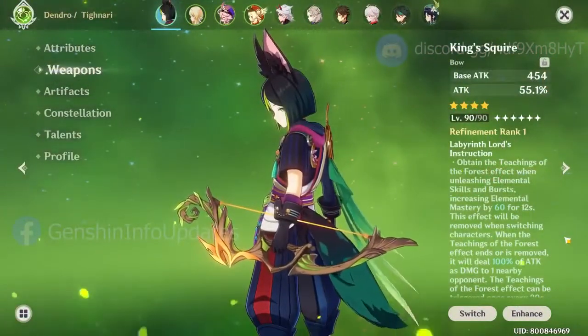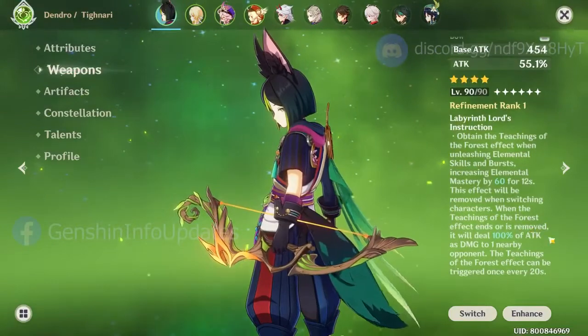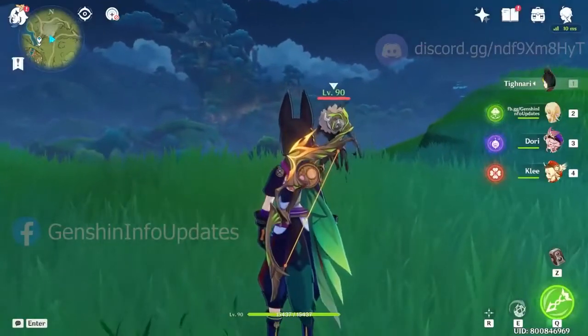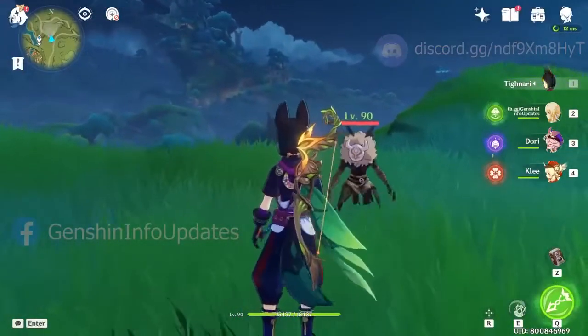The next weapon is a new craftable weapon series. We start with the bow called King's Squire. The passive will get triggered after you do an elemental skill or elemental burst. This bow doesn't have a passive indicator, but you can see when the passive gets triggered, which is a wind-like whoosh.